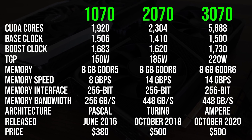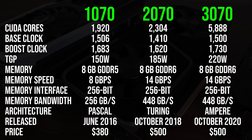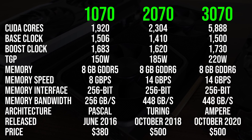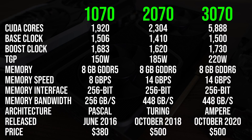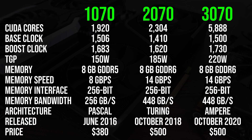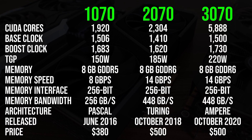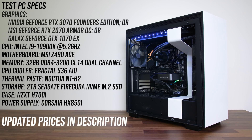All three have 8GB of memory, but that's basically where the similarities end. The newer cards are specced higher. The 3070 has the same $500 MSRP as the 2070 before it, however both were more expensive at launch than the 1070, and you can pick up a secondhand 1070 for under $200 these days. This is the system I'm using to test all three GPUs, thanks to Steve at Hardware Unboxed for lending me a 2070.